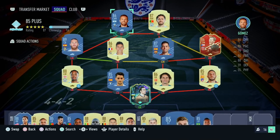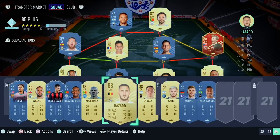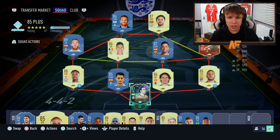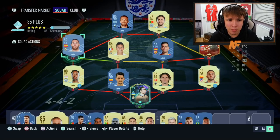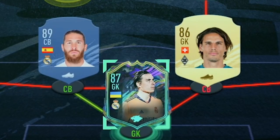The packs have now been opened and all the players are in a squad. We've got 21 because we had one duplicate - a duplicate Sommer. Players include Future Stars Lunin, inform Suchek, Varane, Ramos, Future Stars Dest and Dielo on the bench, Walker, Hazard - some very very nice cards. I don't think we'll get full chemistry but we'll try our best. Let's get into building the squad.